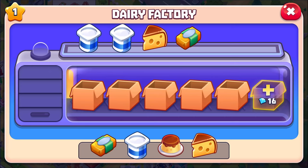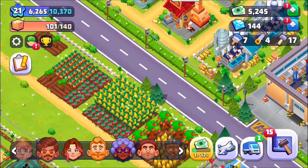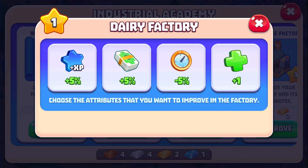I can see on the upper left it's got a one on it, so I'm guessing it's level one and we're going to kick it up to level two. If I had to pick one, that's what we're going to do. So let's just go right ahead and do that — let's see what the dairy factory improvement is.